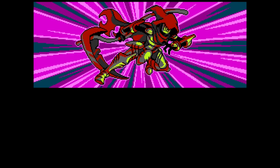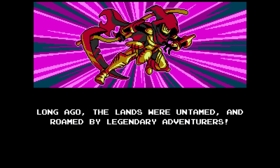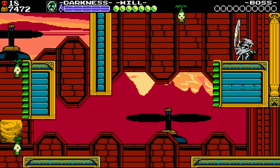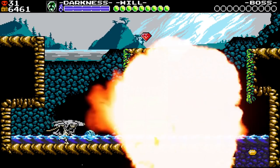But now, Specter of Torment — where you play as the cursed Specter Knight — basically says take everything you thought you knew about Shovel Knight and throw it out the window. This is an atom bomb of reinvention.